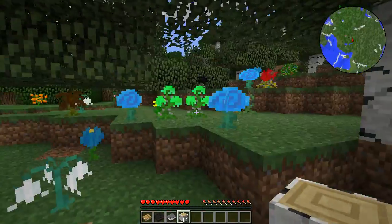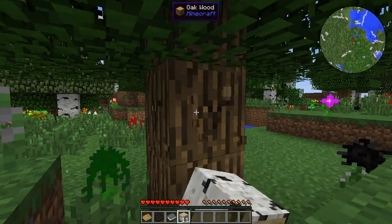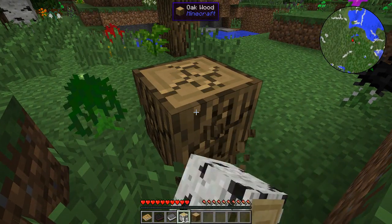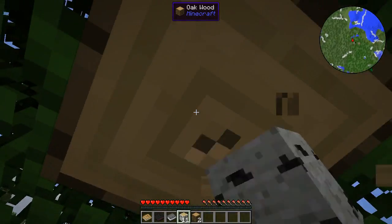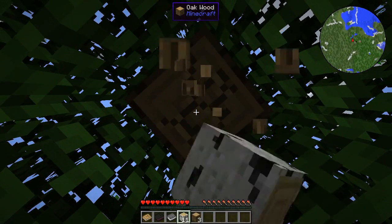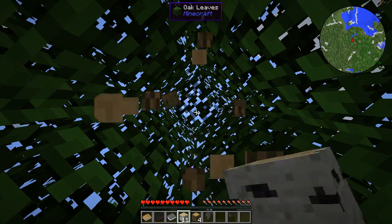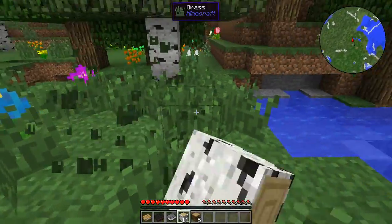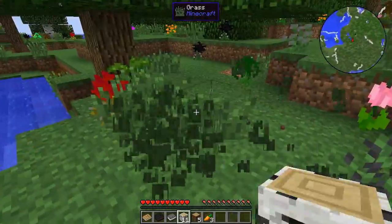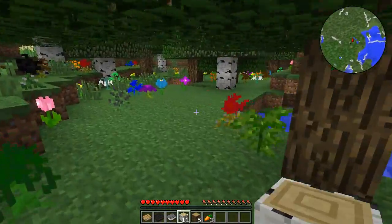Don't normally start with birch wood, but whatever — let's get some oak and see if we can get a couple of different kinds of saplings. For those of you who don't really know what this pack is or what it's about, check the previous video in the playlist, which is the intro to the pack. There is a mod called Get All The Seeds installed, so it allows you to get carrots, potatoes, melon seeds, pumpkin seeds, all those kinds of things from long grass.